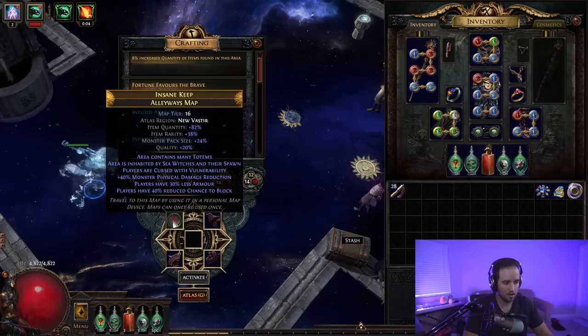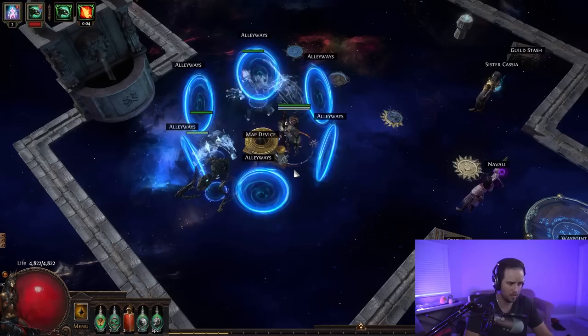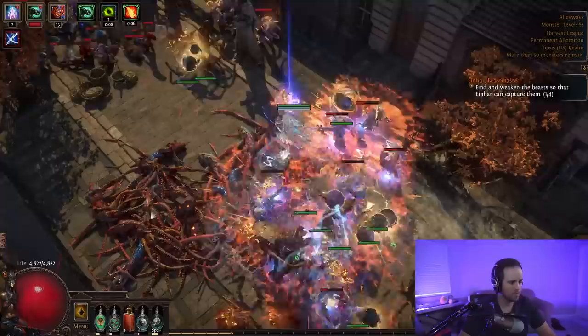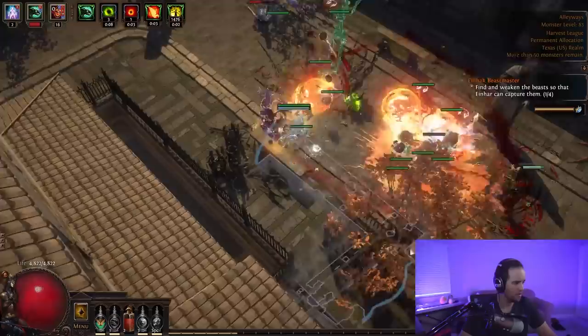This is a T16 Insane Keep Alleyways map. We're going to be running Einhar and Infused Anarchy, which gives us 12 additional Rogue Exiles. We are on Awakener 8, so keep that in mind — bosses are going to have a ton more life and the map is going to be about as difficult as it can get. We've got some decent modifiers: Vulnerability, physical damage reduction, less chance to block, but nothing too crazy. There's going to be a ridiculous amount of Rogue Exiles here soon.